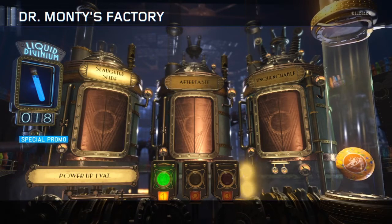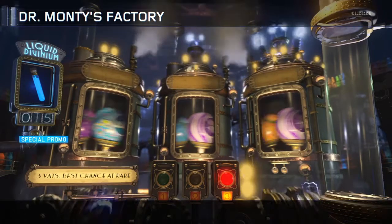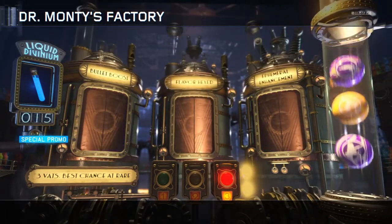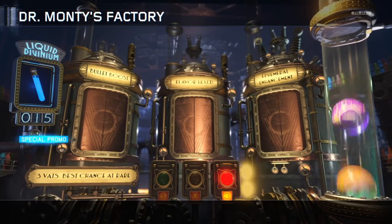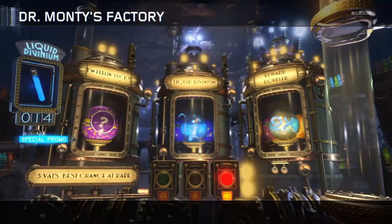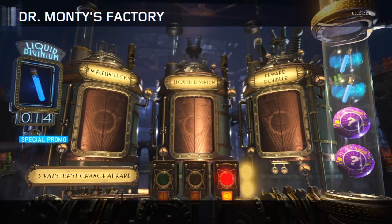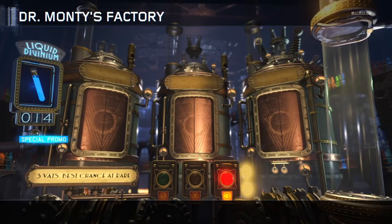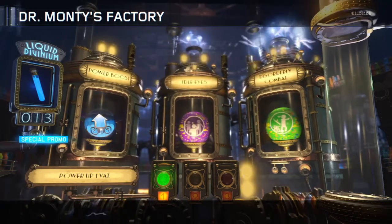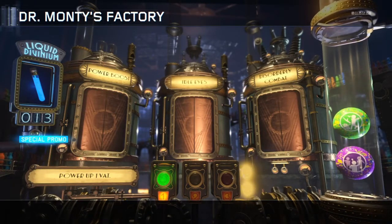We're gonna go ahead and open up a three vat spin right here. Hopefully we can get something good. We hit it and it was blue, so hopefully it gives us something. I do not know if this kid's theory was true, but it was working for a while for me. We just got double divinium right there — our divinium stayed at 14. We got double divinium back on that one, which is pretty dope. I saw like the perkaholic and the self-med in the background of the thing, that kind of sucks.